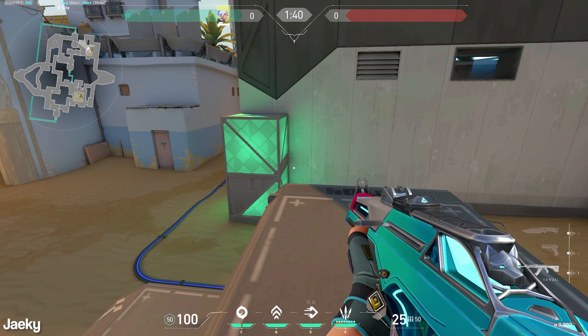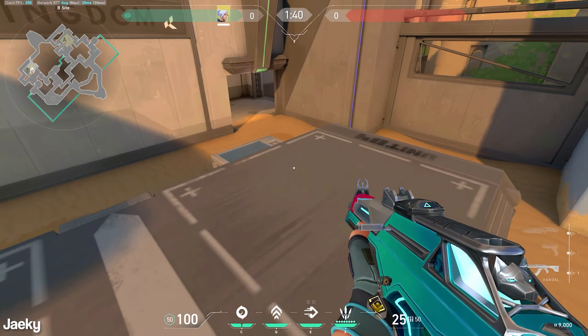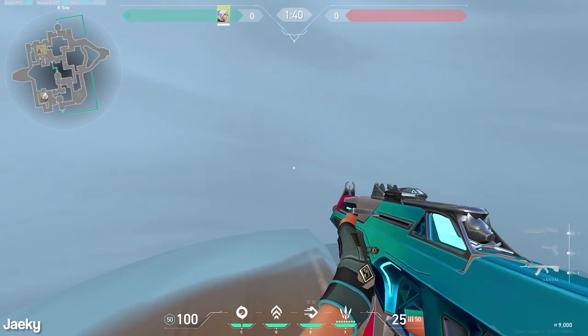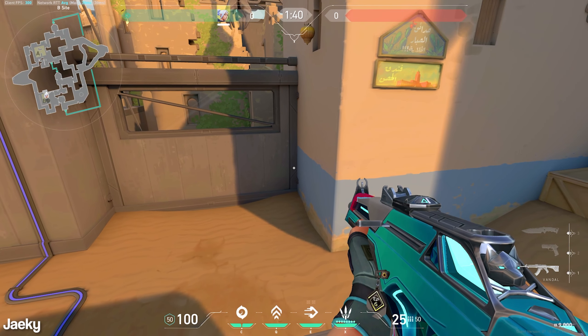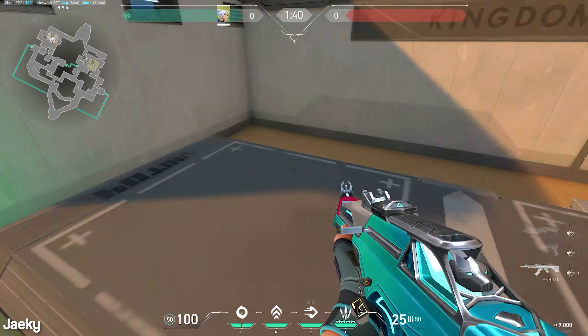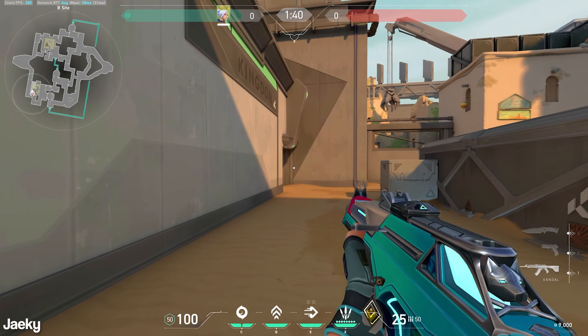If anyone's in Cubby they'll show up on your minimap, so make sure to look up there. If you don't see anyone under Hookah or Cubby then you know the right side is completely clear, which means you can hard focus on left when you come out of your smoke. You can also use your second smoke to isolate — if there is somebody Cubby, throw a smoke to the left to isolate that angle, then come out and fight Cubby or under Hookah. Once I dash top site and clear everything for my team, I drop down and clear back site and take all of that space.